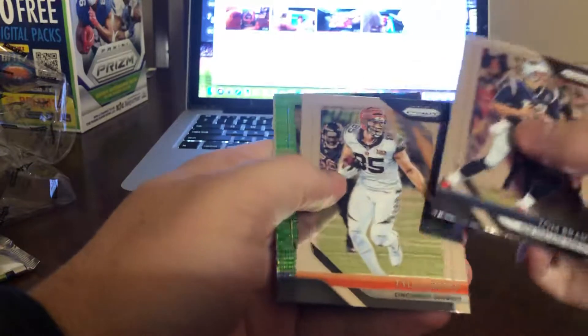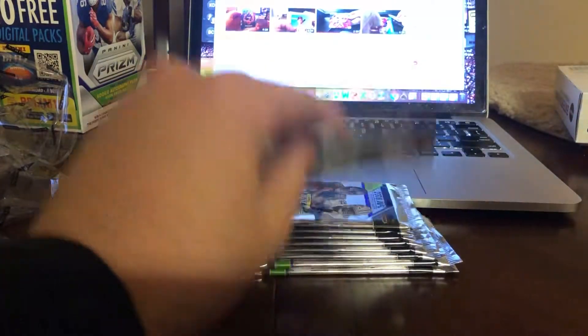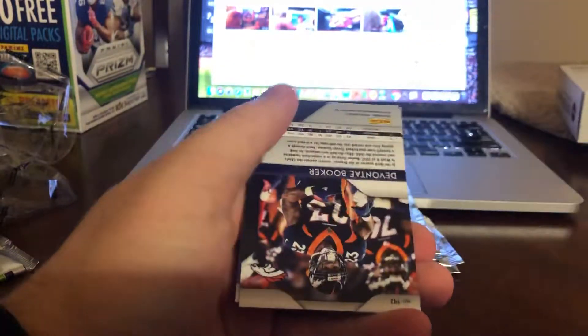Hey, there's a Saquon rookie! Tom Brady, Tyler Eifert, Jonathan Stewart, green pulsar, and Saquon Barkley. If you guys can name three worse green pulsars than I've already gotten, I'd love to hear them. Here's the other autograph — it's a Jaguars color... no, even worse, it's Dolphins. Minka Fitzpatrick.